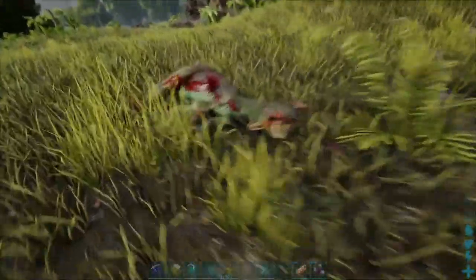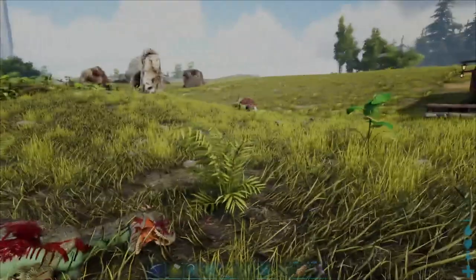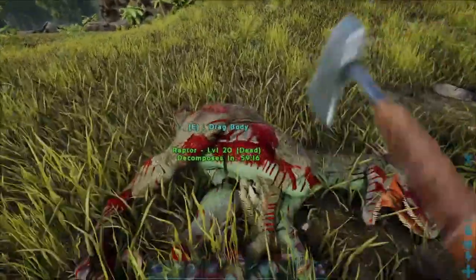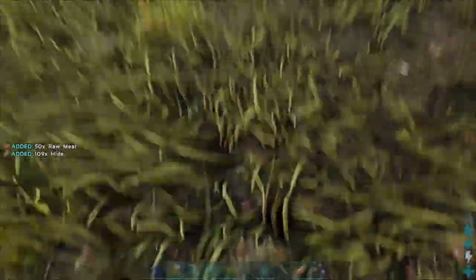To get the hide, go ahead and kill any kind of creature in ARK that you find is not a challenge for you, so you can do it nice and easily. Go ahead and take out your hatchet and then attack the corpse of that dinosaur and gather the hide.